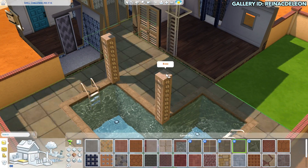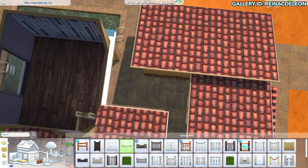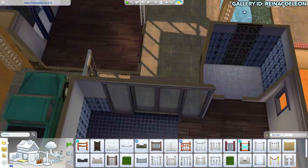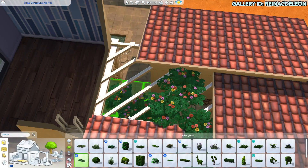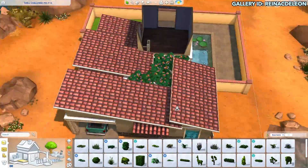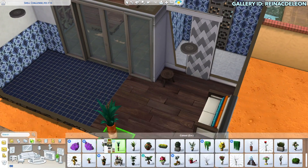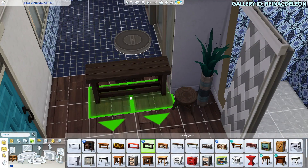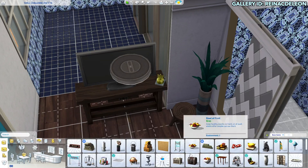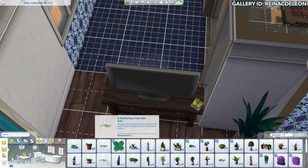I will be getting the Nifty Knitting Stuff pack, so I'm definitely excited for that one. I was wanting to do some exterior little structures and utilize as much of the space as I can, especially with this living room, because as soon as you walk into this house the living room is literally right in your face. I wanted to do two bathrooms.